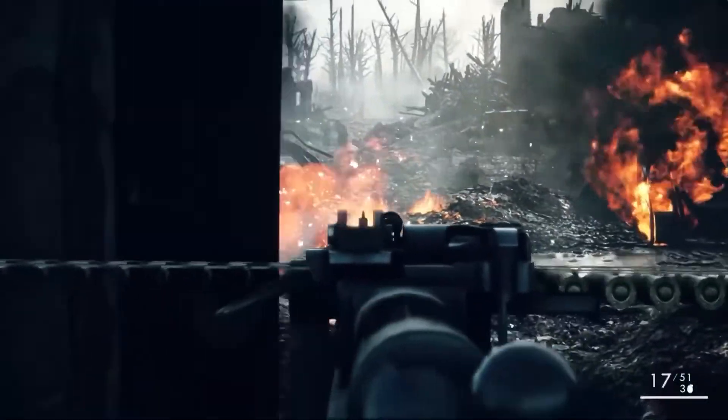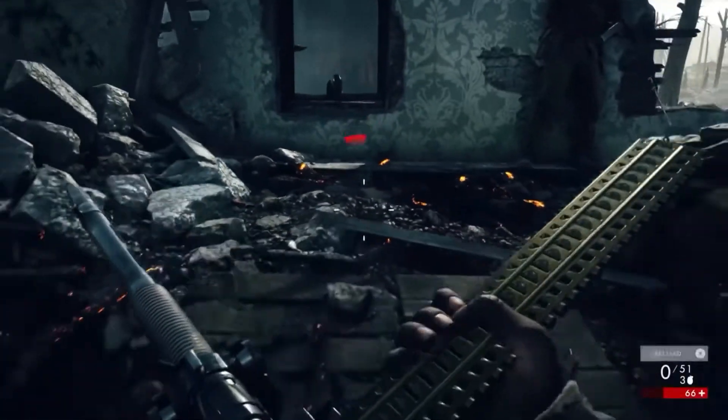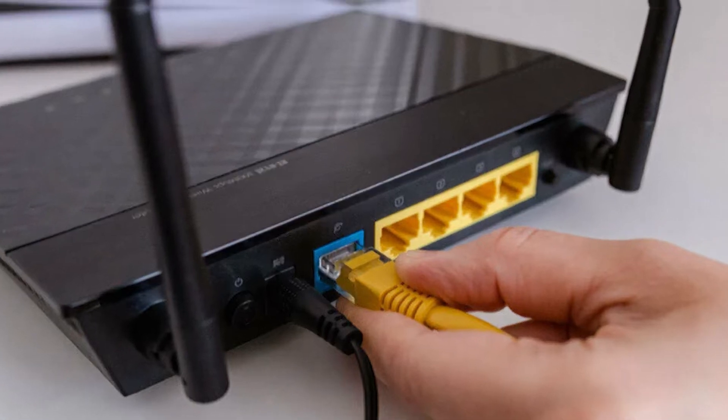Next, use a wired connection. If you rely on Wi-Fi when playing, now is the time to check if you can fix the issue by connecting your PC or console to the router with an Ethernet cable. If a wired connection is not possible, try relocating your device as close to the router as possible to ensure the strongest Wi-Fi signal.